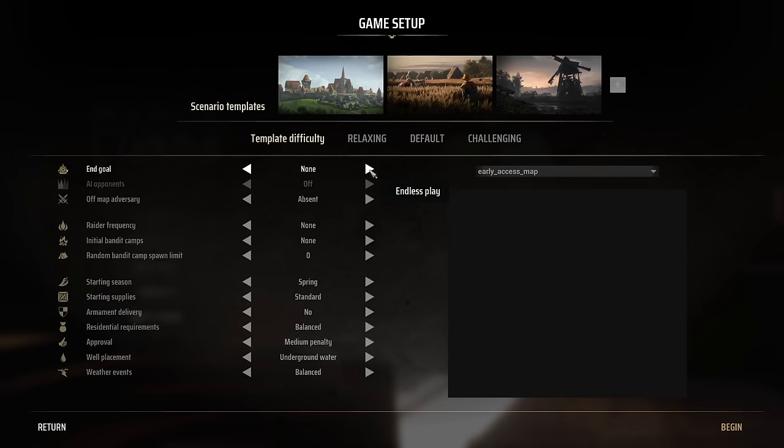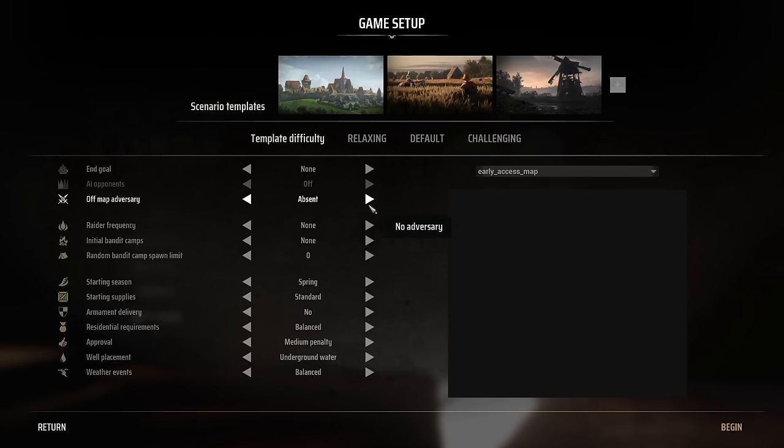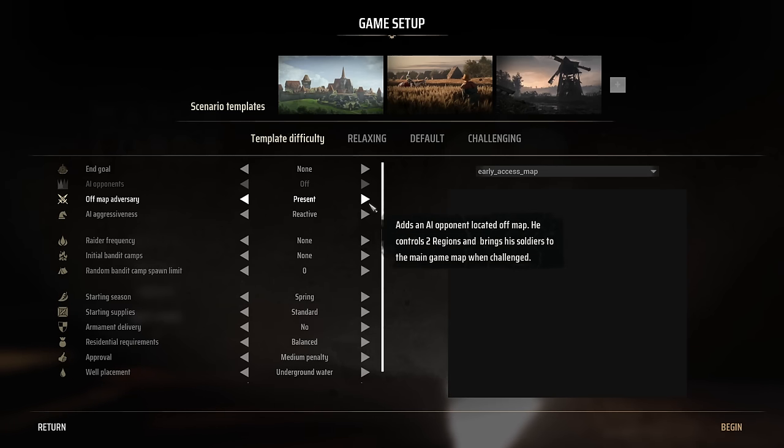All of those are basically however you want to play. Once you achieve a goal, you can still keep playing, so it doesn't really matter. Your AI opponents — this is turned off at the moment but will be in effect later. Off-map adversary adds an AI opponent located off the map. He won't build any settlements; he just controls a couple of regions and will bring soldiers into the game map when challenged by you or the bandits.